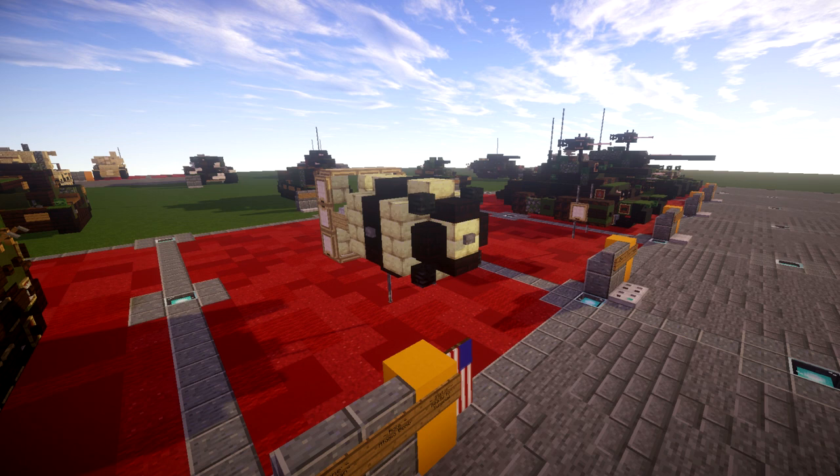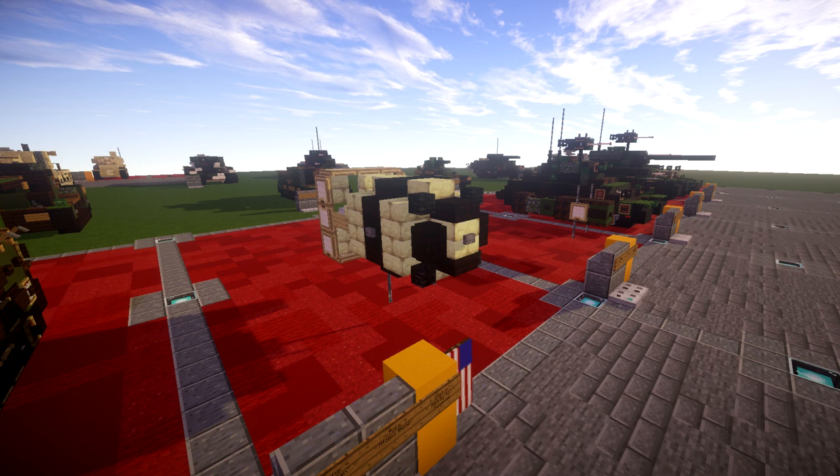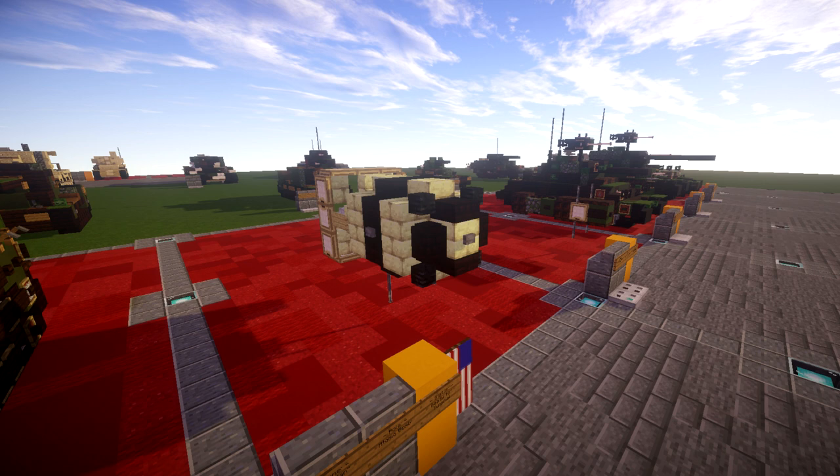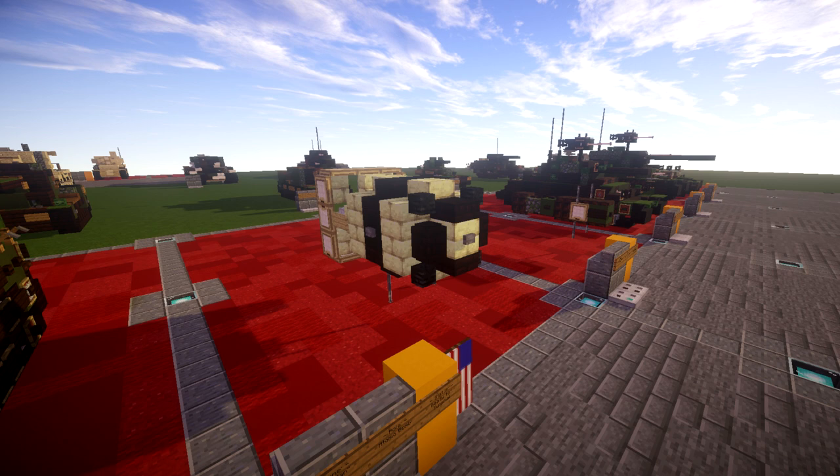The first of that type to be detonated was the Gadget in the Trinity nuclear test less than a month earlier, on July 16th, at the Alamogordo Bombing and Gunnery Range in New Mexico. Two more were detonated during Operation Crossroads nuclear test at Bikini Atoll in 1946, and some 120 were produced between 1947 and 1949, when it was superseded by the Mark IV nuclear bomb.